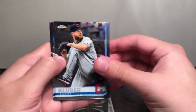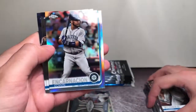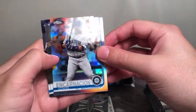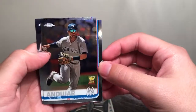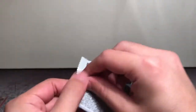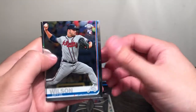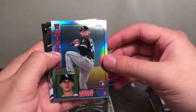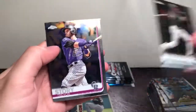Second pack: Corey Kluber, Edwin Encarnacion — now with my Yankees, although he's probably on the DL with a fractured wrist — a Refractor, Miguel Andujar, another injured Yankee, Top School Cup, and Clayton Kershaw. Next pack: Bryse Wilson rookie, a Michael Kopech '84 throwback rookie — that's a nice one — a Tim Anderson, and Trevor Story.